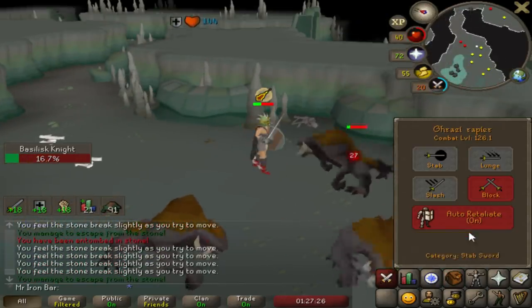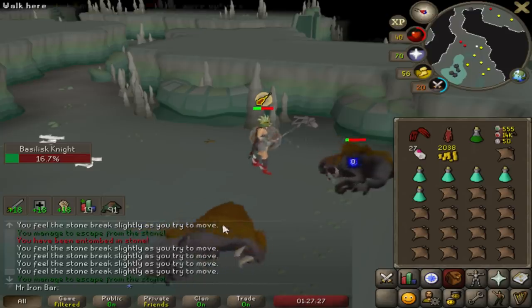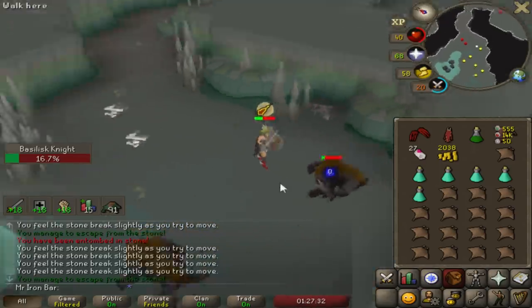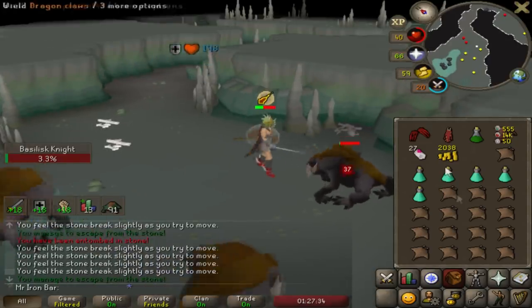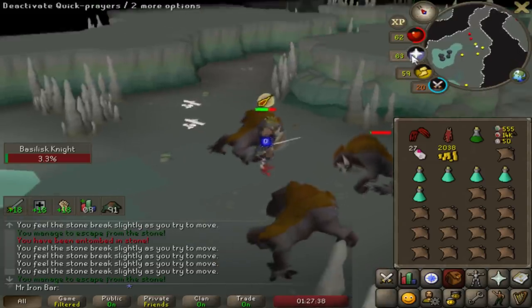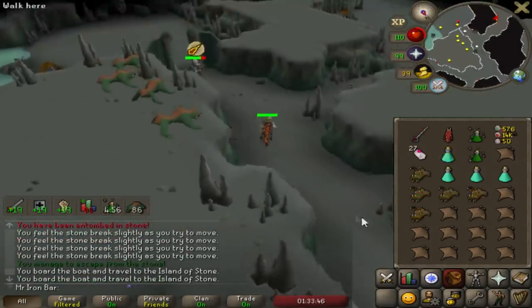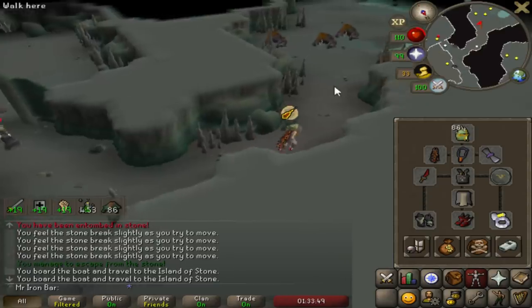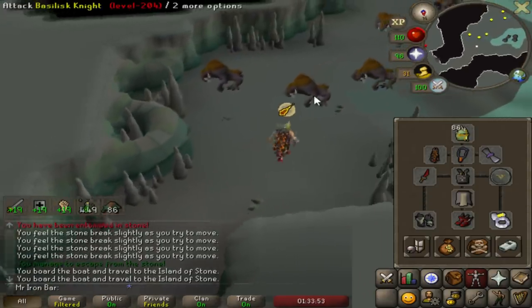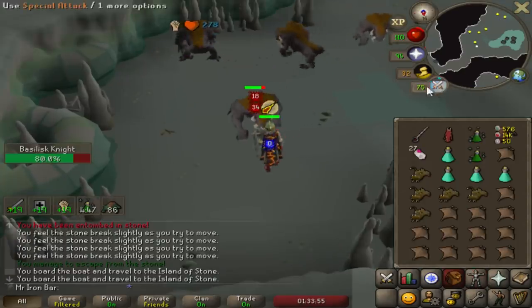A good tip that I learned from other people is having your auto-retaliate on when they do the freezing thing. Because it thinks you're spam-clicking when you have auto-retaliate on, so it makes the freeze go away pretty fast with minimal effort. We brought the Dragon Dagger — I haven't used this thing in so long, but shields just aren't really mandatory nowadays. So let's go.